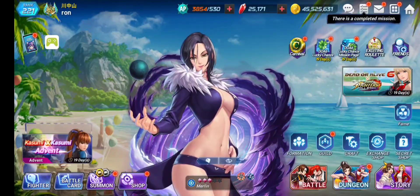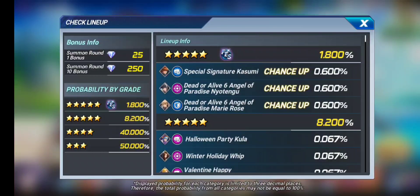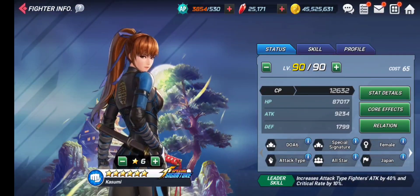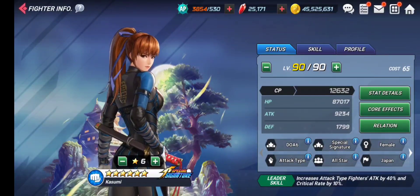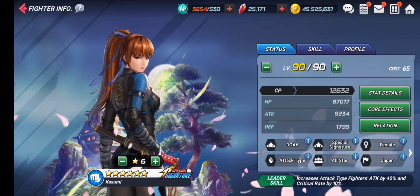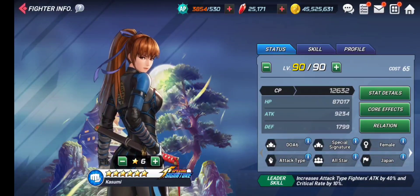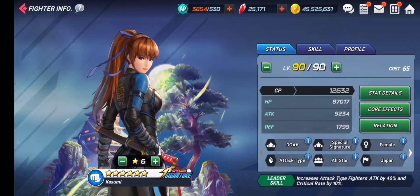Now let's get into our character analysis. Here are our characters — Kasumi the ninja, and the swimsuit versions of New Tengu and Mary Rose. Let's check out our special signature Kasumi first. The big thing about this character is that she is an SS unit, meaning she is a special signature character. She gets all the benefits that SS characters receive — for example, if you place her under Kyo's leadership, Kyo's leadership will buff her.